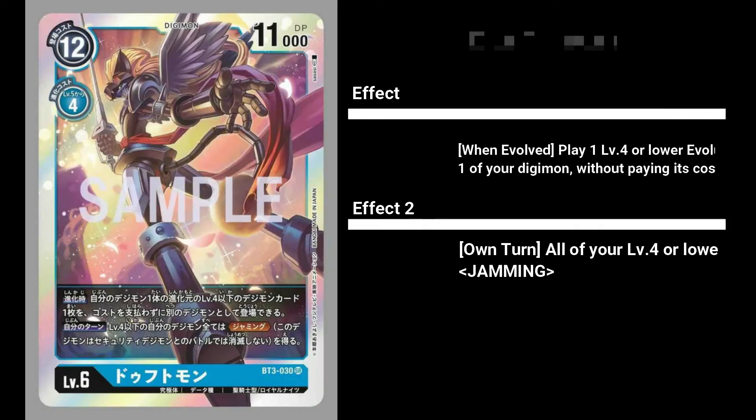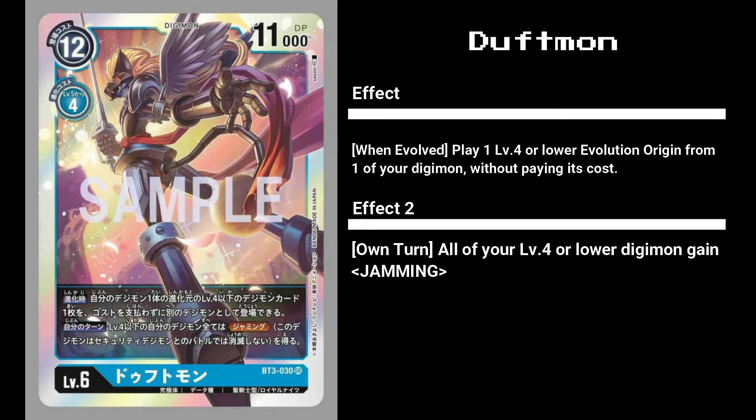Our next card is, in my opinion, a deck maker - one of the 13 members of the Royal Knights, Doufmon. It sports 11,000 DP for a cost of 12 or 4 to evolve, with two effects. Its first effect is a weakened version of Booster 1's MetalGarurumon, letting you play a level 4 or lower evolution origin free of cost. Its second effect gives all your level 4 or lower Digimon Jamming - crazy good, as it makes any weak Digimon a full blocker. They either waste time destroying your level 3s and 4s, or those Digimon survive via Jamming. Combined with Vidramon from Booster Set 1, it can attack twice with Jamming and evolve into ImperialDramon Dragon Mode. Doufmon will definitely be abused.